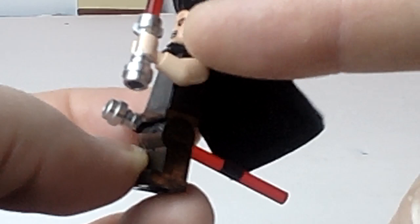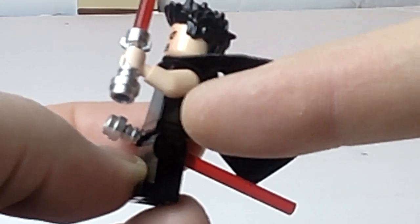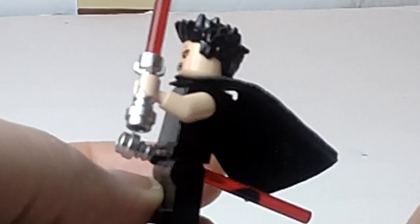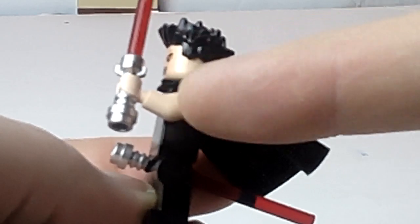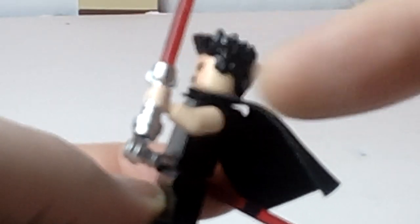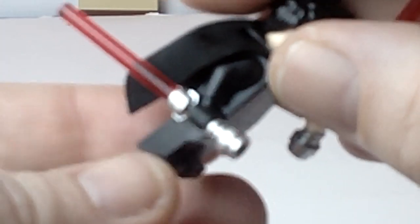I also gave him the ripped arm out of his outfit like he had at one point in the game. To resemble that, I gave him a plain skin tone colored arm and hand, and a little bit of foreshadowing for both Darth Vader and Luke Skywalker — I gave him the gloved black hand on the other arm.